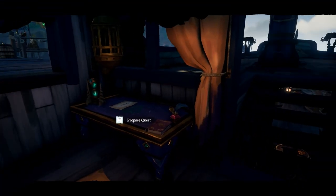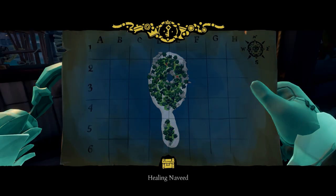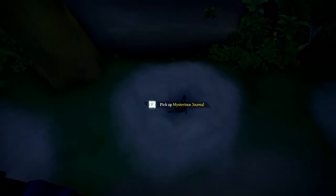Throw the voyage down on your map table. You get an X marks the spot map — this changes based on where you start the voyage, so go find that island and dig. As a note, with mystery Xs they are insanely precise. I dug literally all the way around the X before I actually hit it. But once you find it, you will get a mysterious journal.